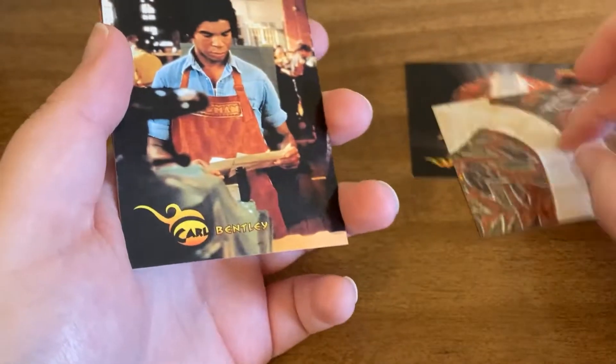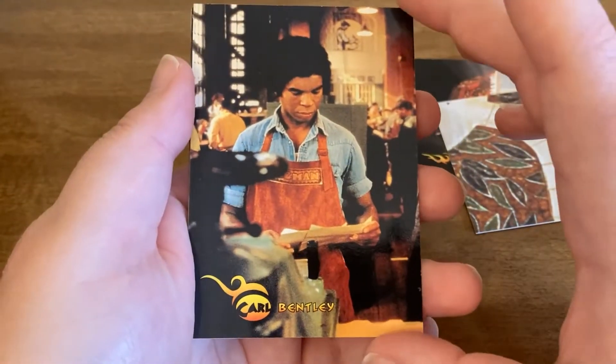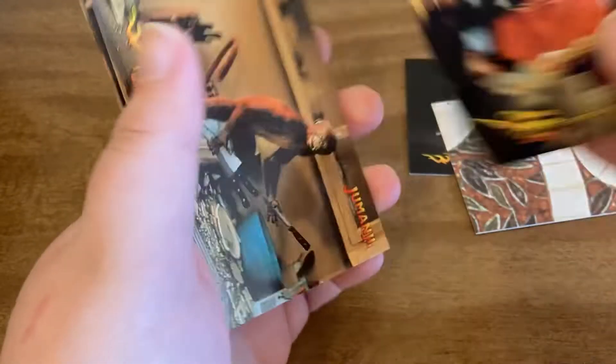And that one actually is a double, and so is that one. And this will be a duplicate for me as well. Here is Carl — he's our next card.